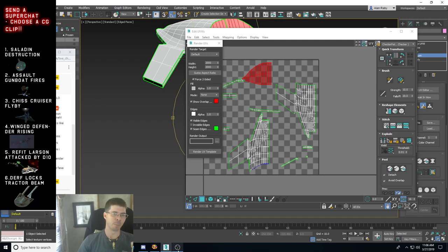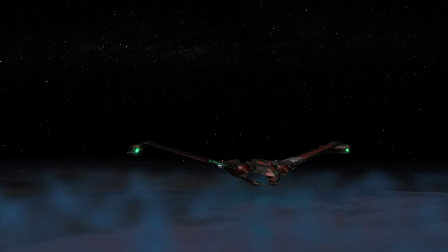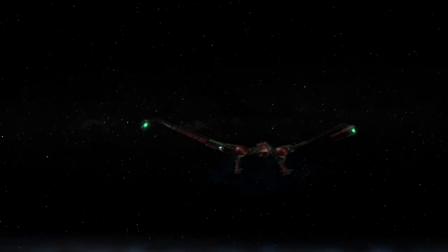Here for example is the Winged Defender rising out of the clouds from my first Winged Defender movie — probably my favorite Romulan ship from anything, or one of my favorite Star Trek ships. If you want me to play any of those CG clips, send a super chat with any amount and put the number from the menu on the left and I will play them for you. Now let's get on to texturing.